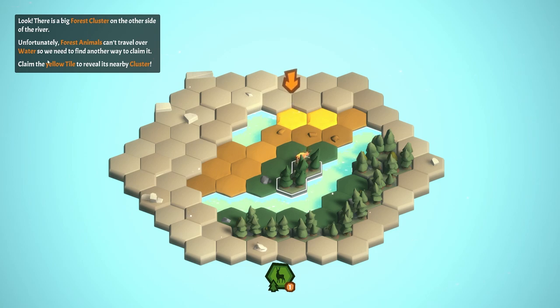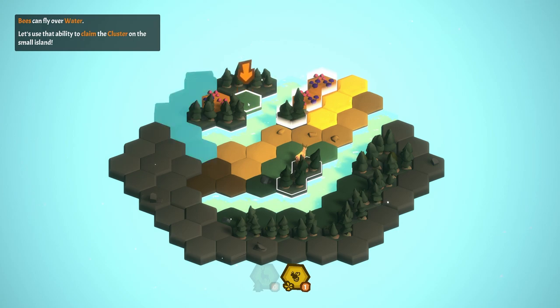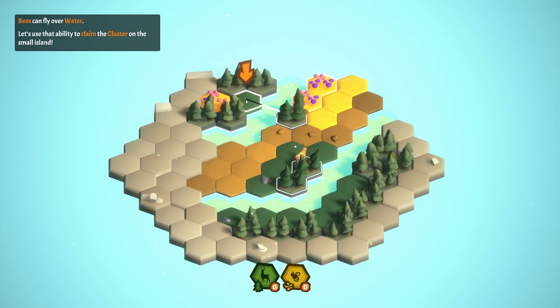There's a big forest cluster on the other side of the river, but unfortunately forest animals can't travel over water, so we need to find another way to claim it. We reveal a nearby yellow tile — and we found a new type of cluster: the meadow! While exploring the world you'll find various types of clusters giving you access to animals with different abilities. We found a bee, and bees can fly over water — of course they can, that makes sense.